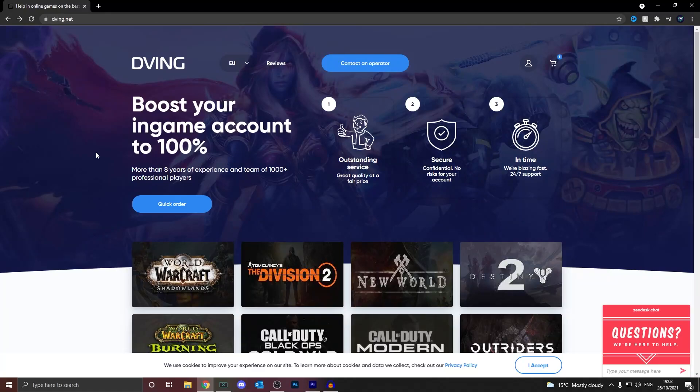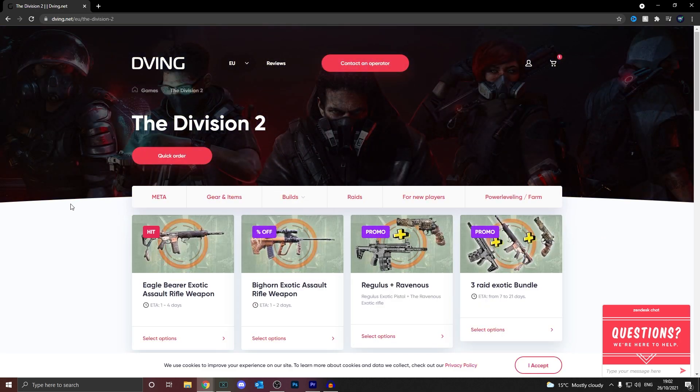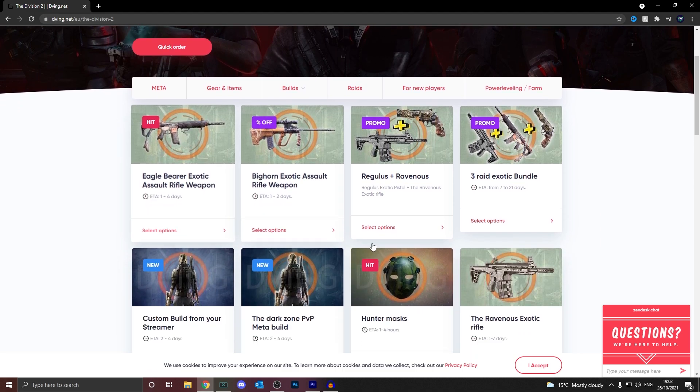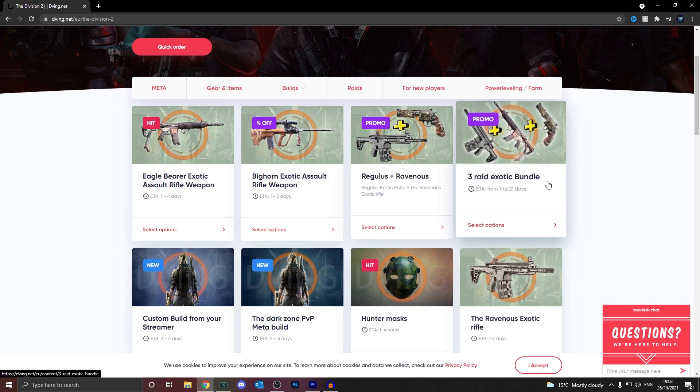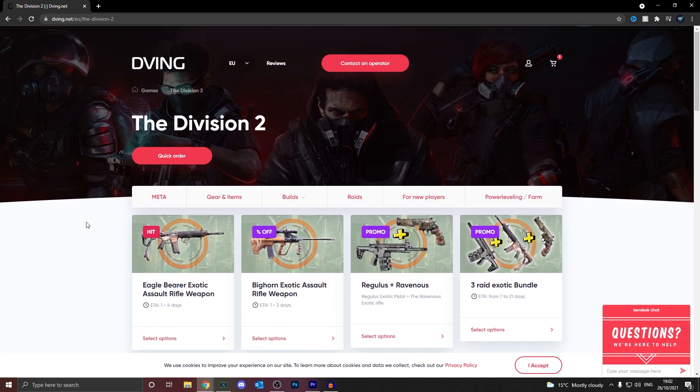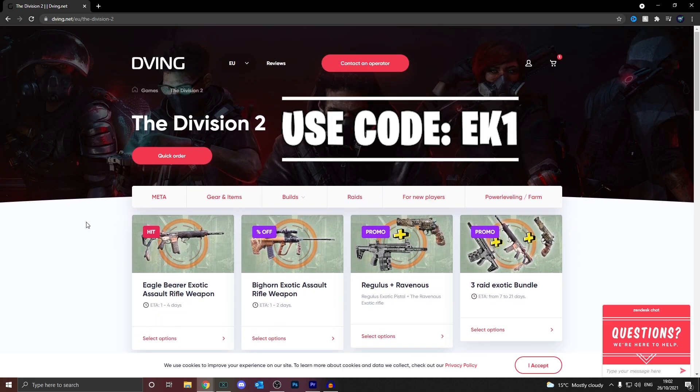Before we get into the video, let me just give a quick shout out to our video sponsor today, which is Deving.net. Deving offer the best farming and boosting solutions for Division and many other games. Whether you want the Hunter Masks, the Ravenous, or to get all of those raids done, go check these guys out at Deving.net. The link will be in the description below — use code EK1 to get yourself some money off.